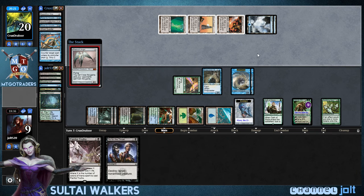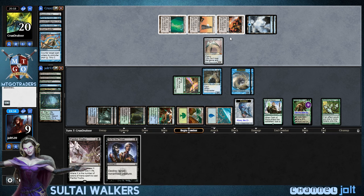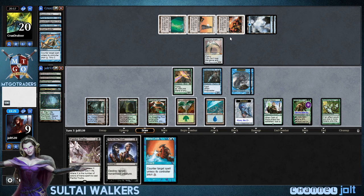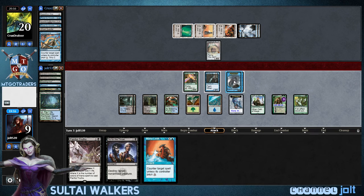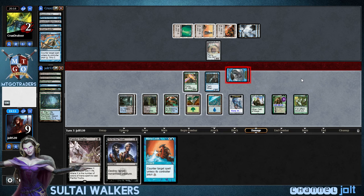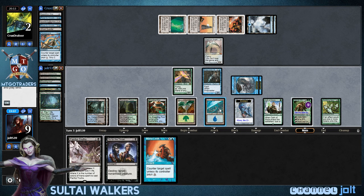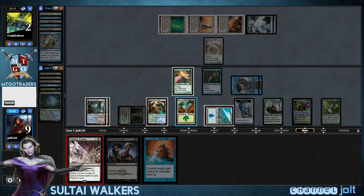Yeah, we could have not gotten down Doubling Season, but it's a possibility that he didn't have it. Get into Mana Leak. So let's go ahead — we're swinging for four in the air with the Krakens. We're going to swing in right now. He drops down to two. So let's go ahead and go for a Painful Truths — black, blue, green.